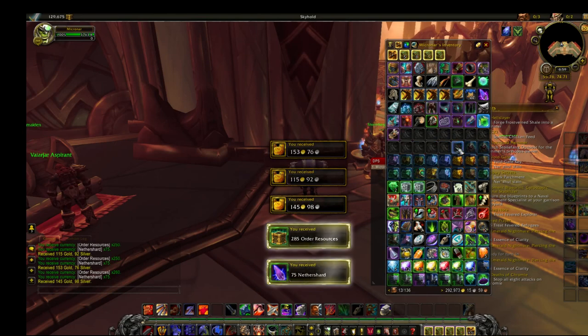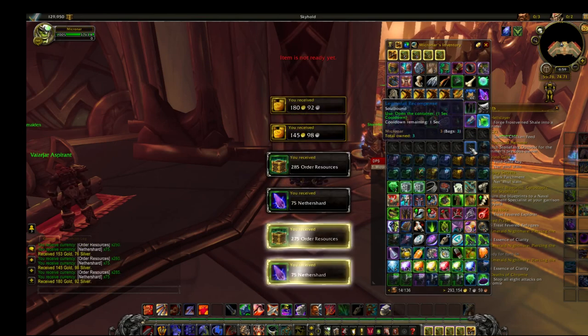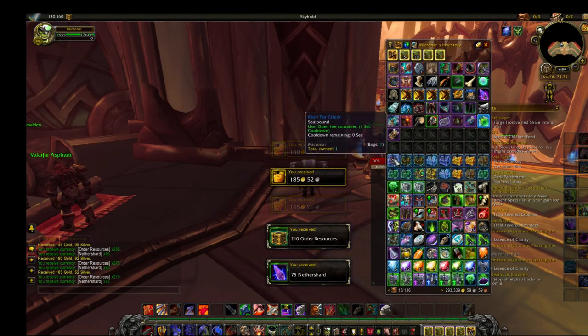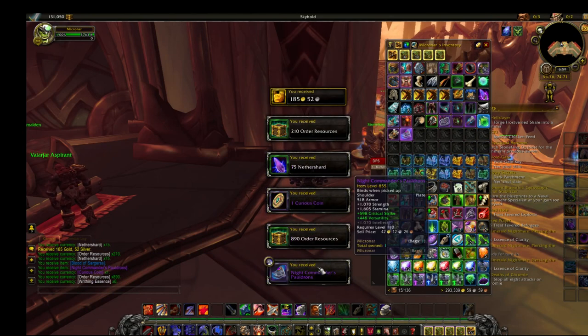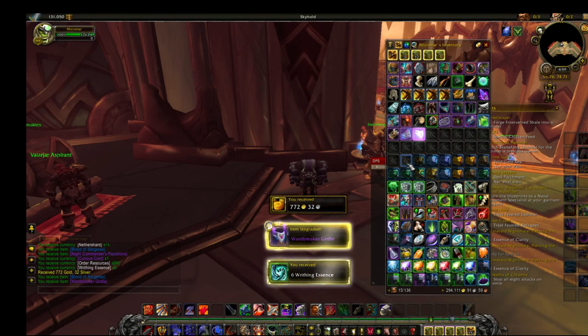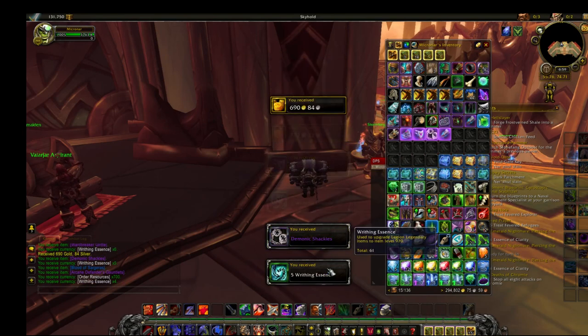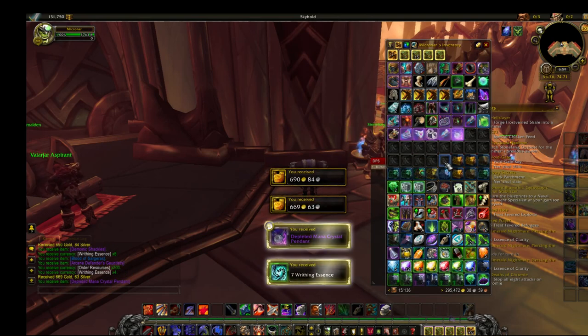But what have we got? We've got four Legendaries so far - this is the last toon. I will check how many Writhing Essences I've got, so I can see how many Legendaries I can upgrade.